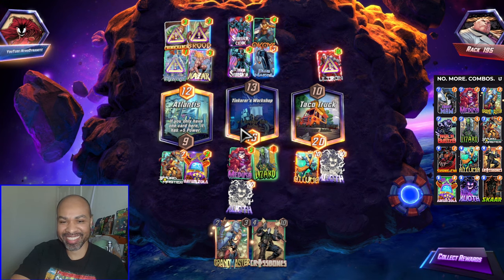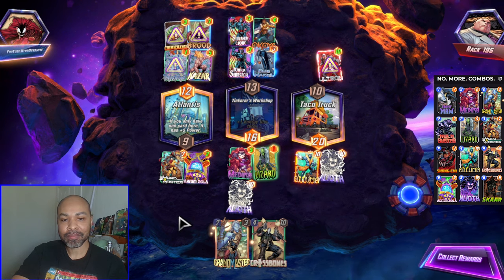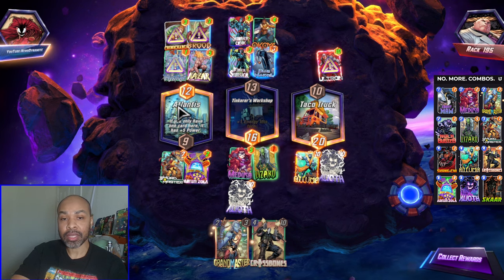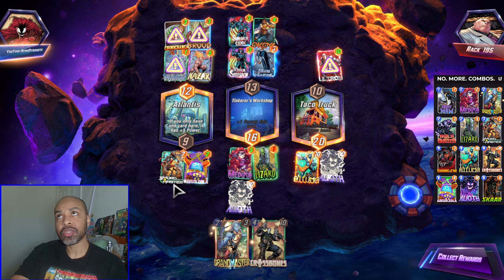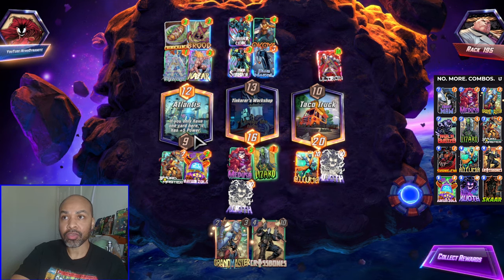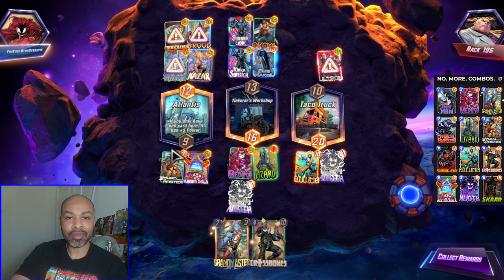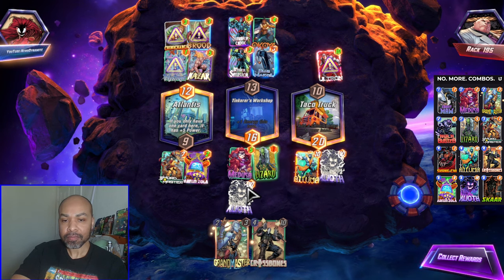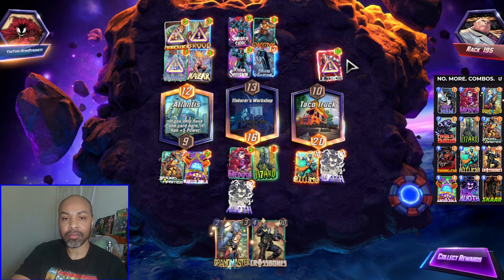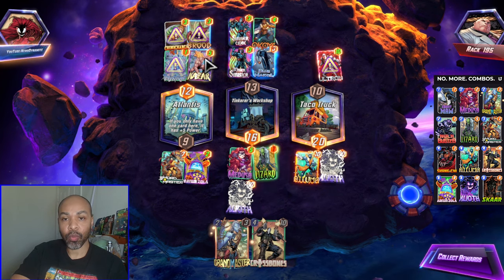I Alioth'd left, middle, and right thanks to the last turn combo of Alioth and Arnim Zola. That's why I say sometimes Grandmaster is optional, because Grandmaster also can only Alioth two lanes. Sometimes you want to Alioth on turn two, then Zola on turn three, or Grandmaster and then Zola. It can get wild. This is exactly how the deck is designed to execute — shut down your opponent's game plan. We nuked their Mystique, which won us the game.